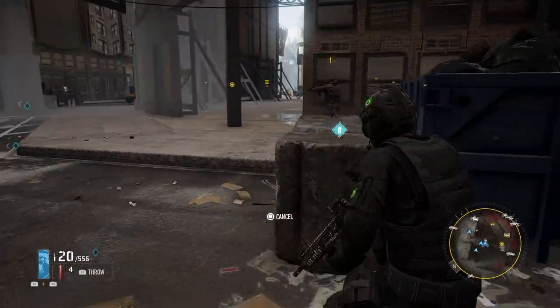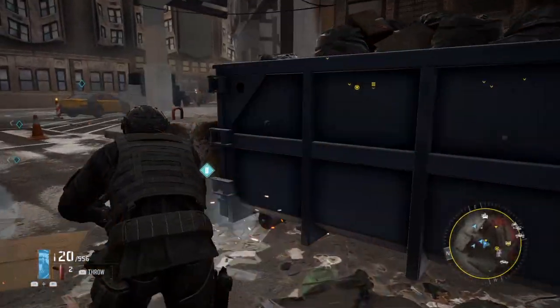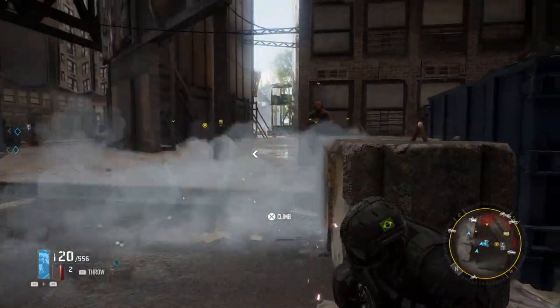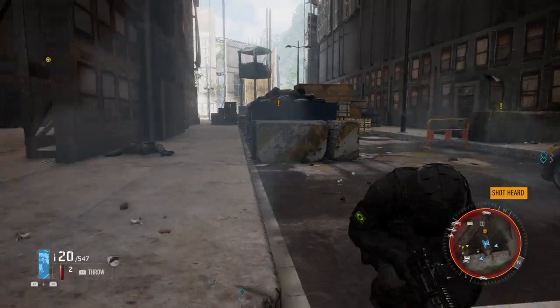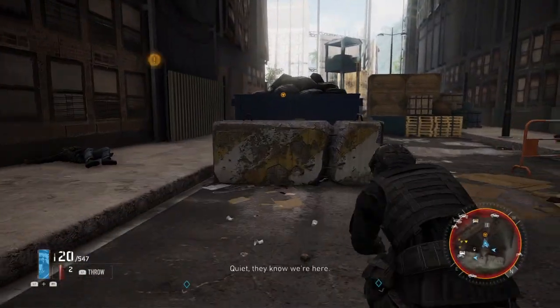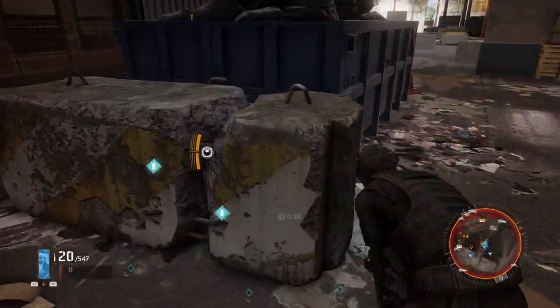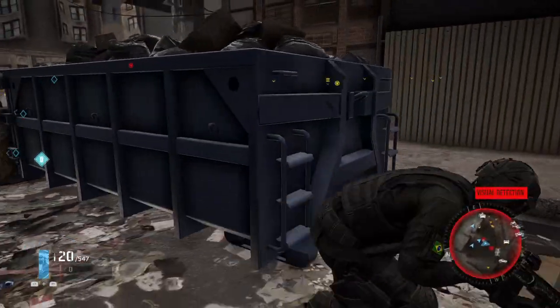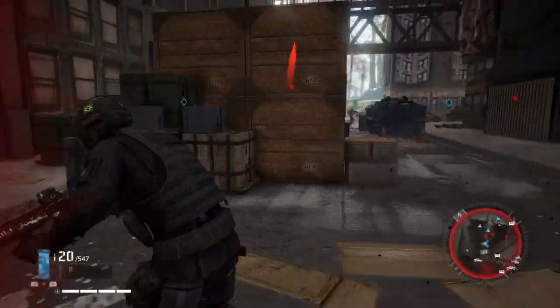Like say you're popping smoke, you throw two or three of them and it pops up some smoke as you can see. And it also brings the enemies towards the smoke. So say you were right here with this drone, and I got spotted because I was being dumb, but you could throw that and then they try to shoot through the smoke.